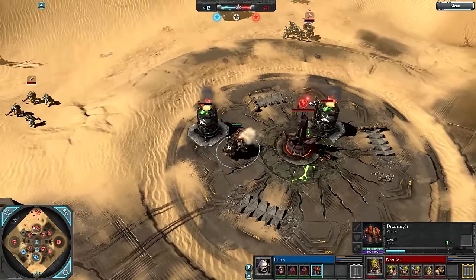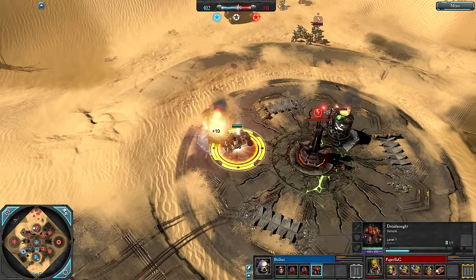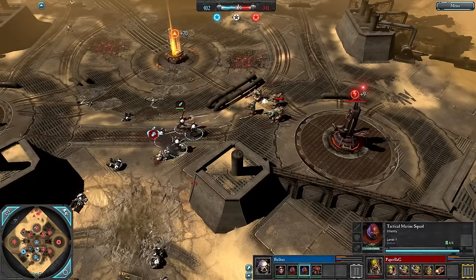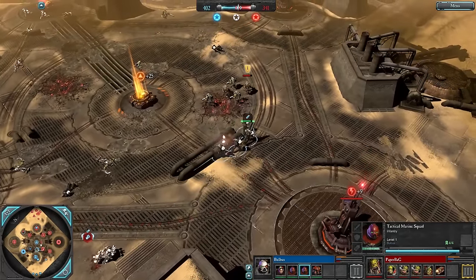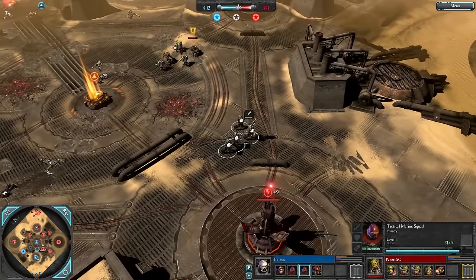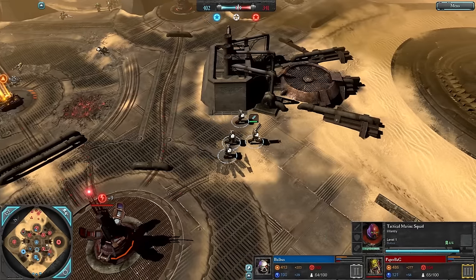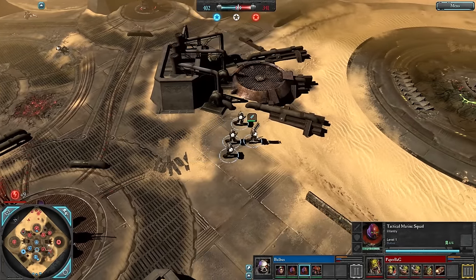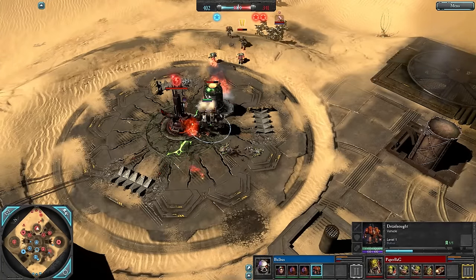Or just Tank Busters as a counter — he does actually have enough requisition for Tank Busters, and also enough for Big Mek Lootas. Big Mek Lootas will do a bit more damage but require setup. Some Tactical Marines force away some Shooters and Paper Bag is now tier 3. He could just get a Looter Tank to deal with the Dreadnought — he has enough resources — and the Looter Tank will just kite this Dreadnought around throughout the game.